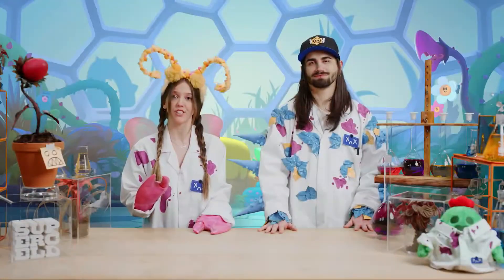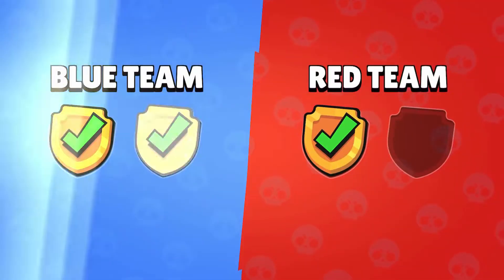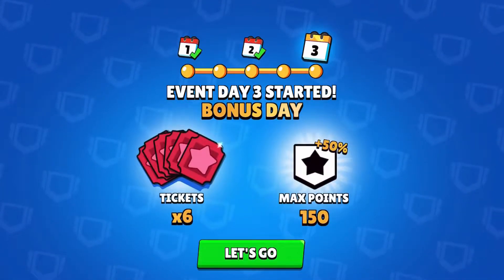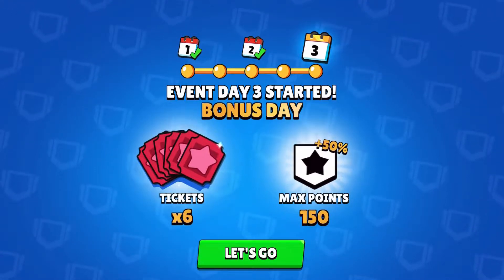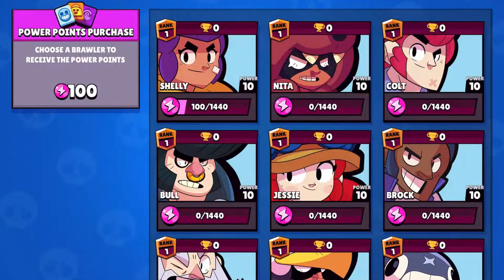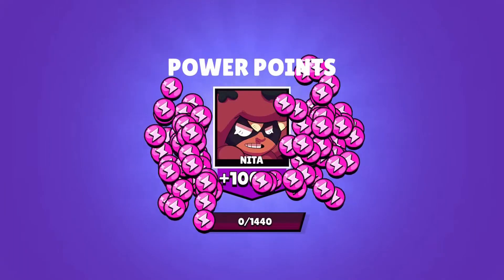Power League progression now considers your performance. If you win two games without losing, you will progress more than before, and if you manage to win only one of the games you won't lose as much progress. Club League will now have six tickets on the last day of the season, so if you had bad results on the previous two days you'll still have a chance to make up for them and get a better placement. Also, you can now buy as many power points as your club coins allow.